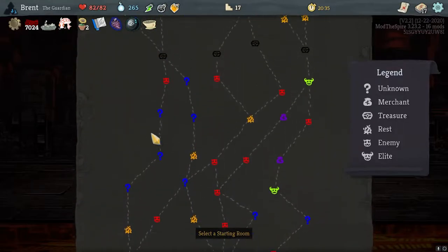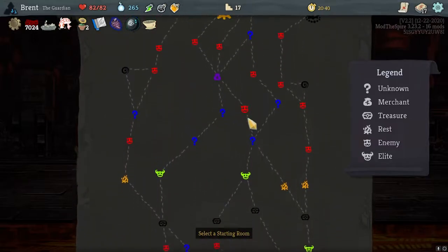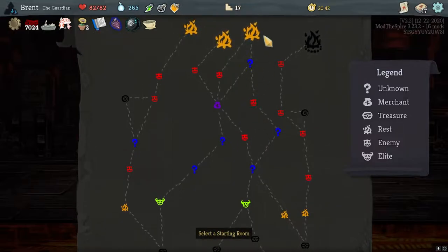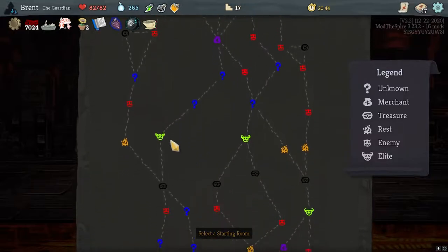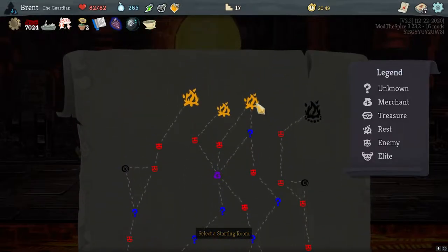We're going over here. I also want to get that Feather of Honor, so actually shopkeep — I need to have a long form fight. We'll try it anyway. This seems like a good path — lots of question marks, a bunch of rest, late line elite. We can get some cards upgraded.